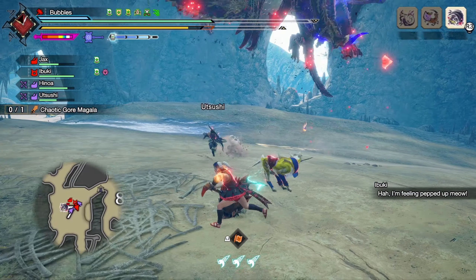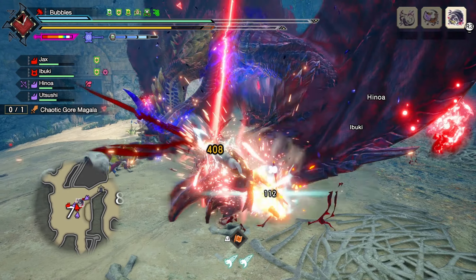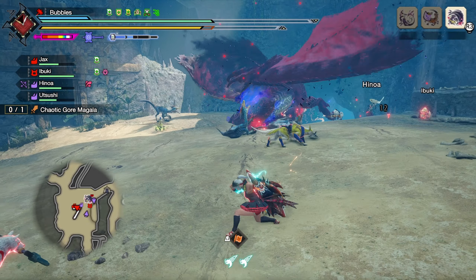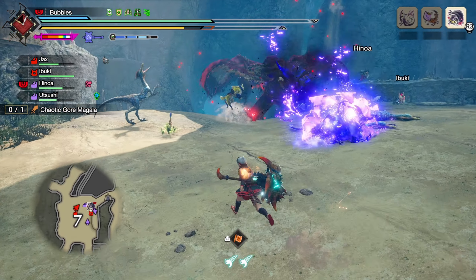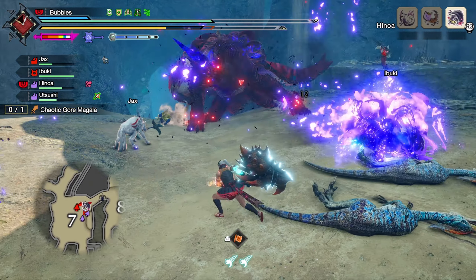Don't act when dismounting, because he has no way of seeing you and will immediately attack as he senses you. You've got to be quite careful coming off your Palamute. He didn't move his hand, but at least we got that pip damage in — we broke one, so that was worth it.